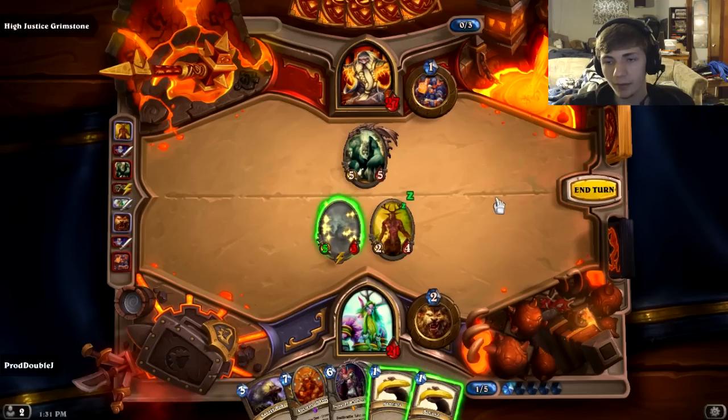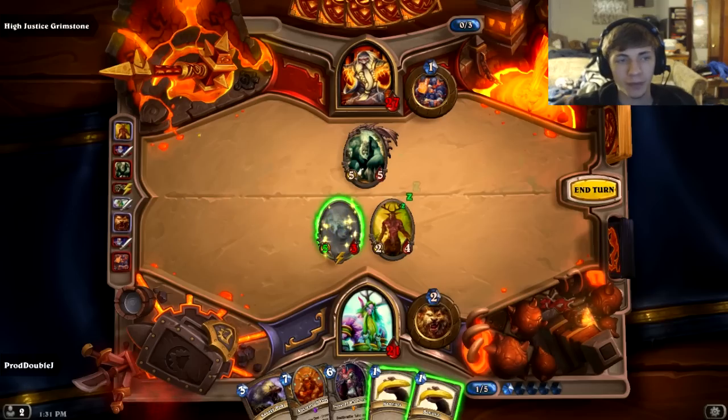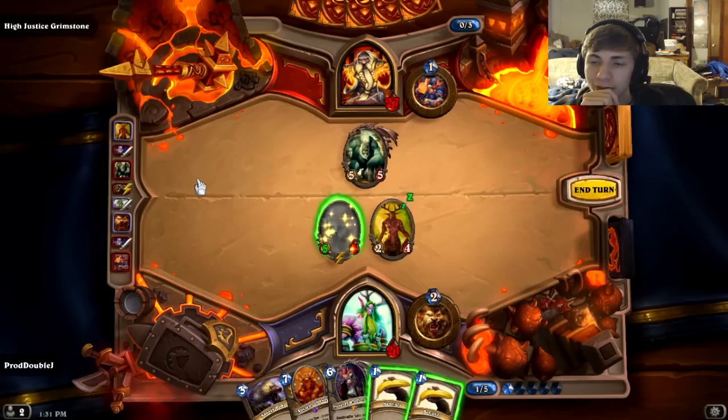The banana doesn't save him though. If I hit face here with my 5/3, he easily counters it and I still have minions on the board. If I don't attack face, he does five damage. I'm gonna have to put my Skype on do-not-disturb.